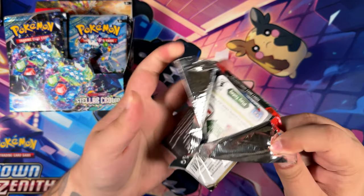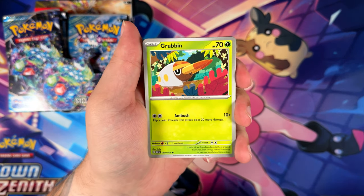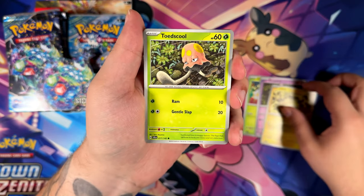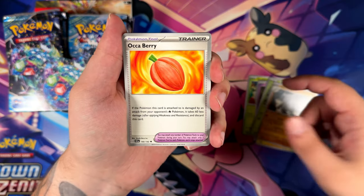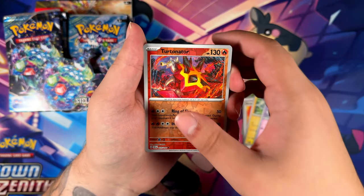I did pull it a few days later from a German booster bundle, which was pretty nice. Which one had the Marty's Conviction? Was it Paradox Rift? No, it must have been Temporal Forces. Because I really wanted to pull either of the future or ancient Pokémon — Raging Bolt, Scoring Fire. I just remember Raging Bolt.